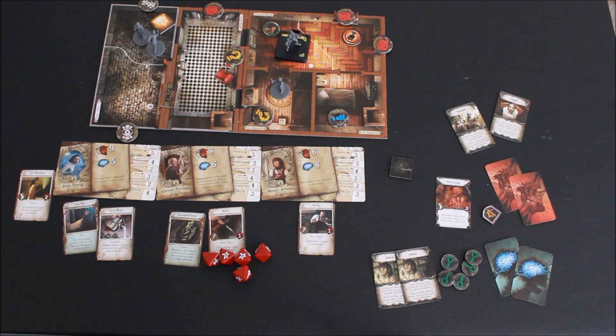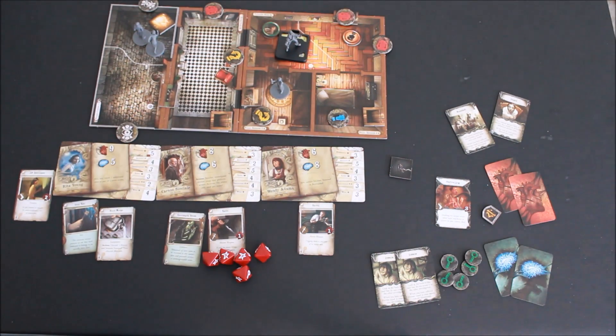Each player gets two actions on their turn, and in most cases they can do both actions the same — you can attack twice, move twice, etc. There are different instances where you will not be able to do that depending on if you have wounds or other conditions. Every player does both of their actions together, but you can choose who goes first in the group. Turn order does not have to stay the same and can be determined each round. After that's done, hit the continue button and it will be the mythos phase.